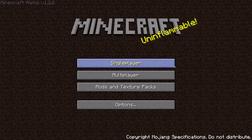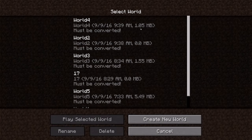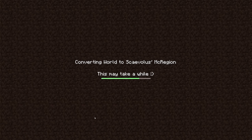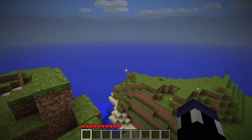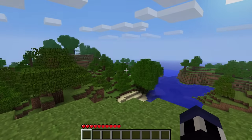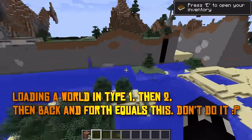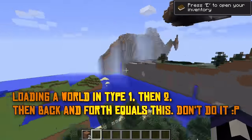A common Minecraft question revolves around loading very old worlds in new versions of Minecraft. It's not a perfect process, but thankfully Mojang has made it possible to load the oldest worlds in the newest versions of the game. Before blindly trying to load an alpha world in the latest version, let's quickly understand the limitations of this process so that you don't go destroying your old worlds.